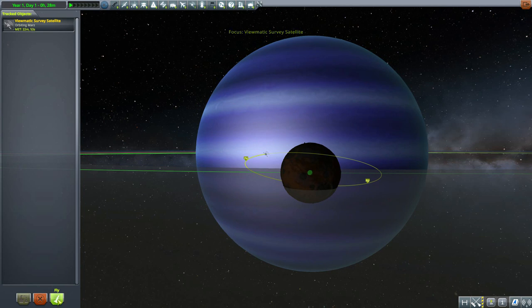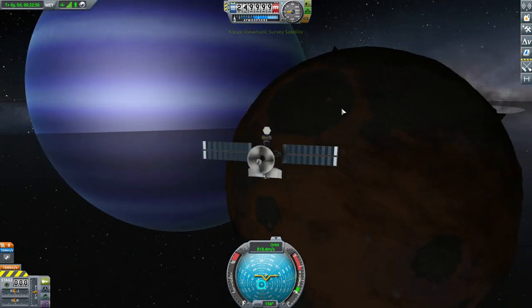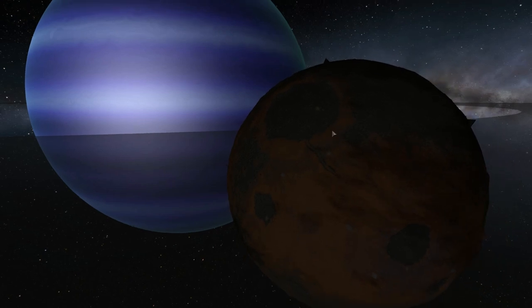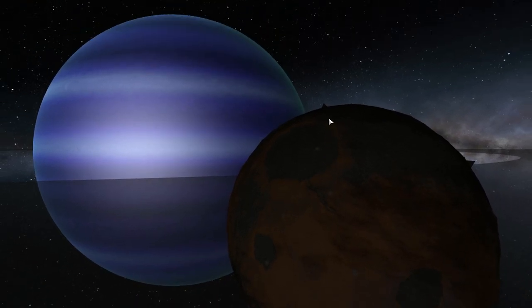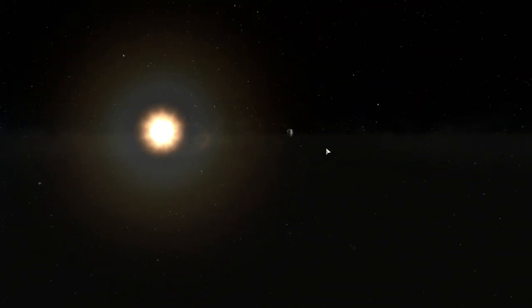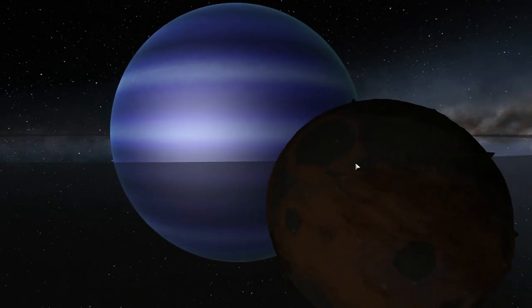Let's go over to my viewmatic survey satellite — I've got an orbit around Marz so you can get a closer look and see the magnificent view you get from this world. You get a similar one from Ron. You can actually see Ron back there — a little dark because of the sun — and that should be Jeb back that way. They're all quite close to one another, which is pretty cool.